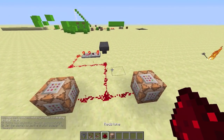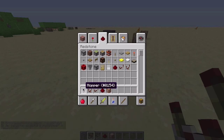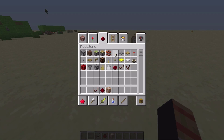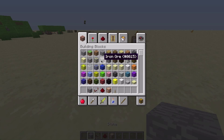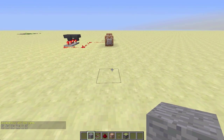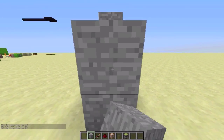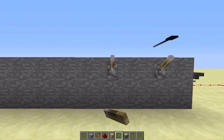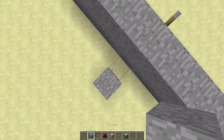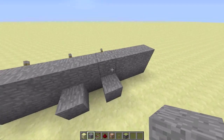Now we can just complete this little circuit and it is set. Now it's time to build the real thing. Take the hopper and comparator out. You want to grab some levers, any block of your choice as long as it doesn't receive a redstone signal, and you need a sticky piston. Go over here and build this small wall so you can place your levers. On the other side you want to place two blocks between the start and the stop.